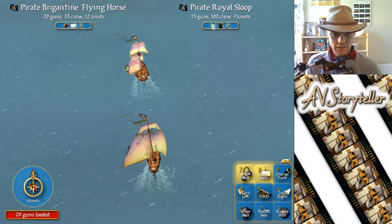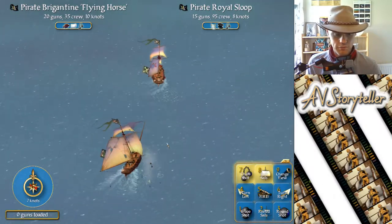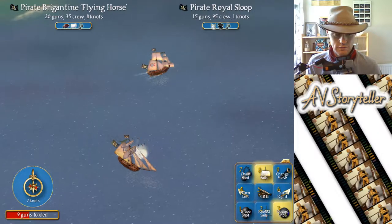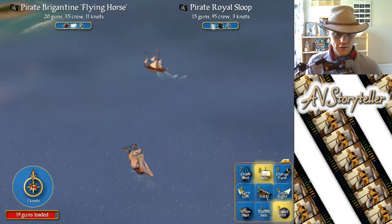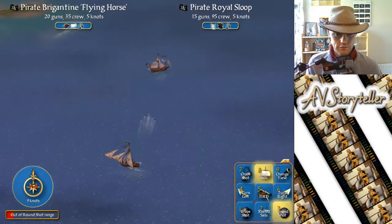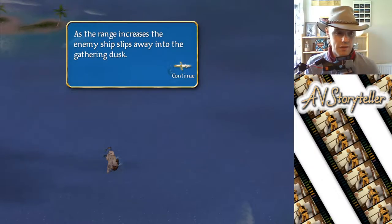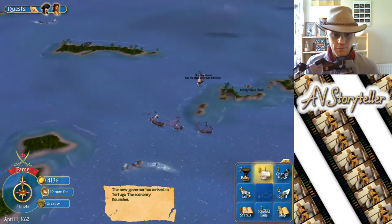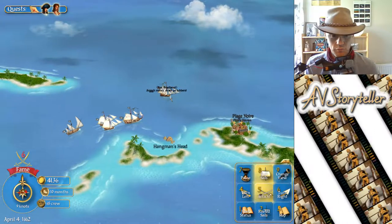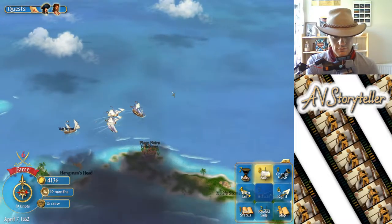I'm getting away — have some more then. As the rain increases the enemy ship slips away into the gathering dusk. Let's try and get him again, but we want to be on the east side of him so we have the wind to our advantage.